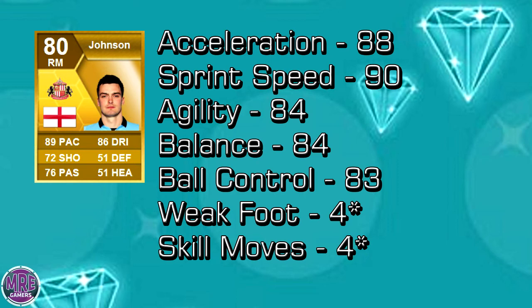He has a four-star weak foot, which is very handy — obviously you can curl it in, cross it in, and all that on his weak foot. And skill moves of four stars, so you can do the Ronaldo chop and all that sort of good stuff.